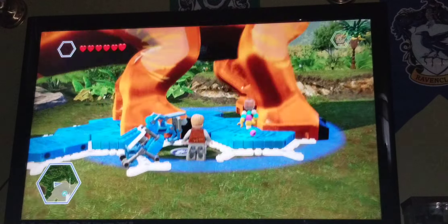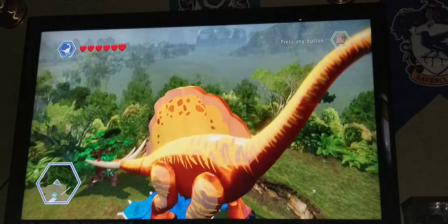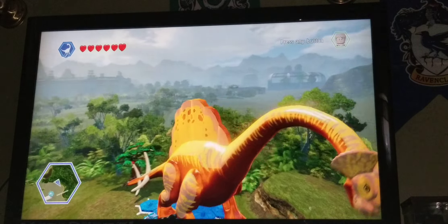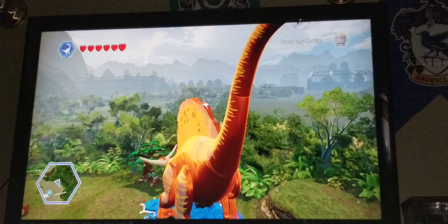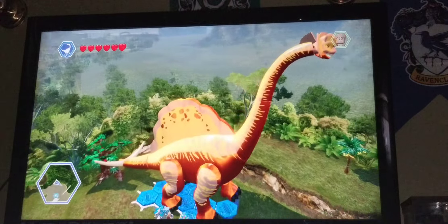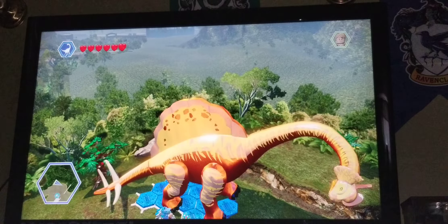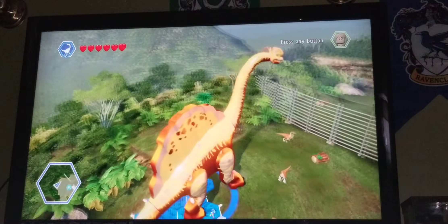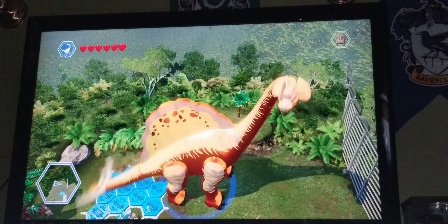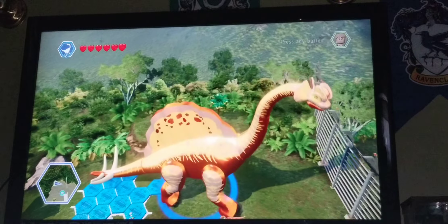Here's the brachiosaurus hybrid — it's really big. It has the dilophosaurus head right there, it has the spinosaurus tail, and it has the stegosaurus tail as well. Of course here are the attacks for the tail, and then here's the attack for the other one. Pretty much different compared to the other ones.